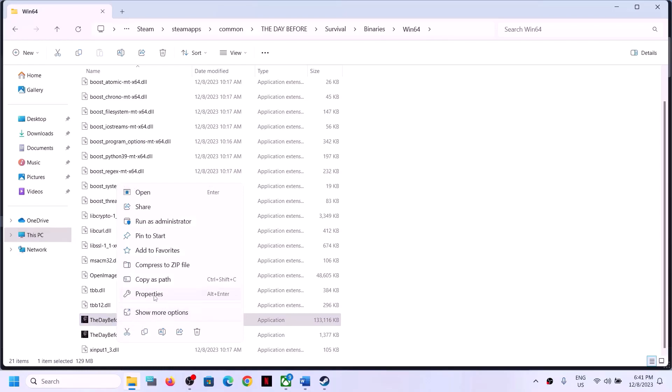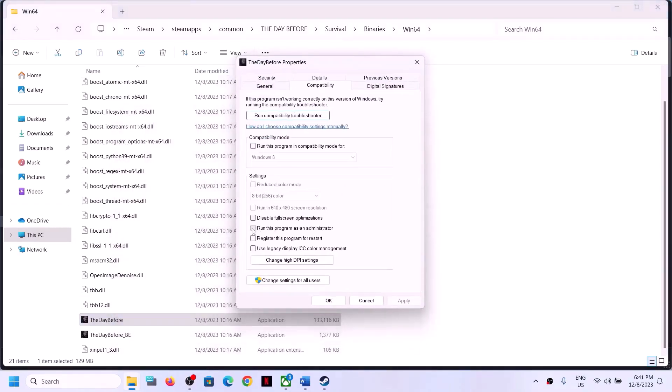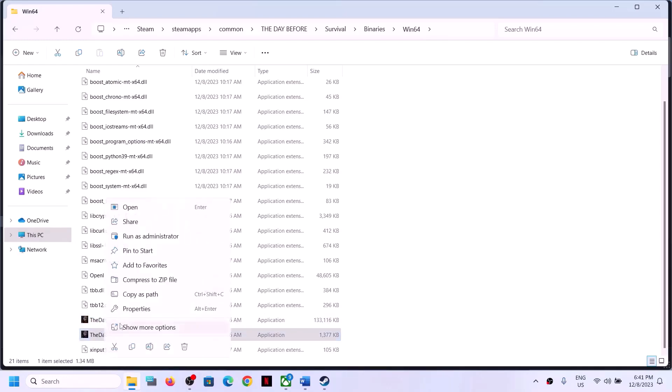Right click on the game .exe file, select Properties, go to the Compatibility tab, and put a check on the box which says 'Run this program as an administrator.' Click Apply, click OK, then double click to launch the game. If still facing the problem, do the same thing with the second .exe file.